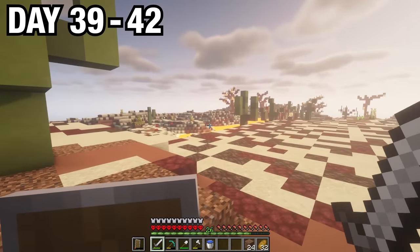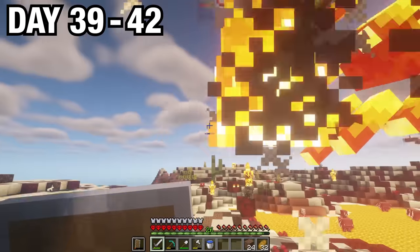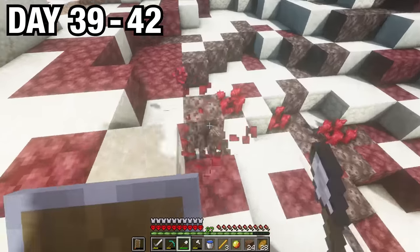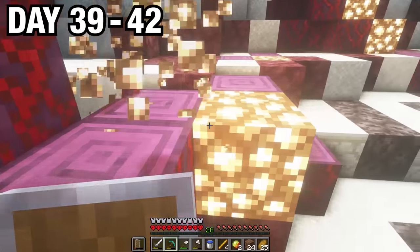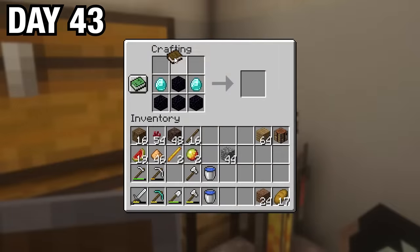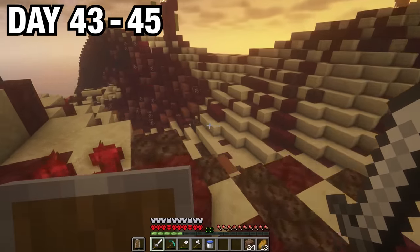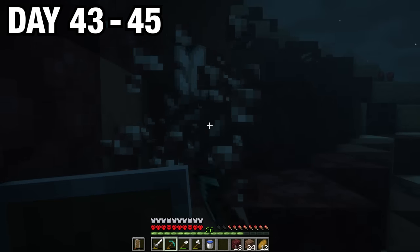After a while, I found a nether-looking area which had blazes, soul sand, and magma cubes. I defeated a bunch of blazes and magma cubes, and afterwards collected a bunch of soul sand and nether warts around the lava lake. I then collected some obsidian and glowstone, returned back to base, made an enchantment table, and enchanted my diamond armor.